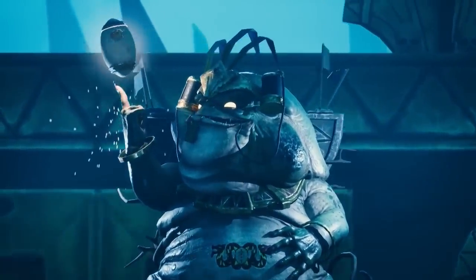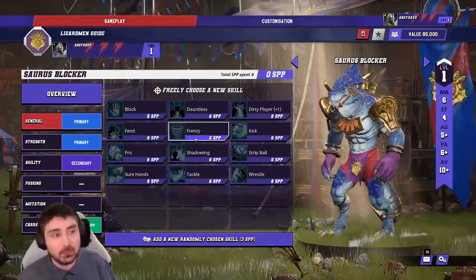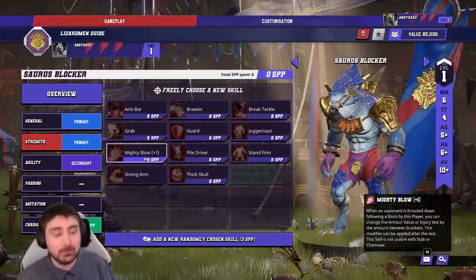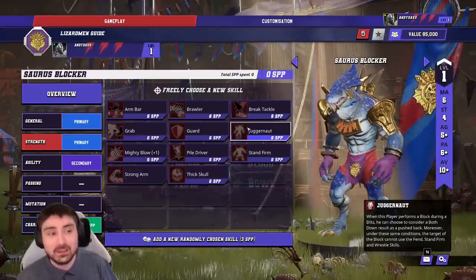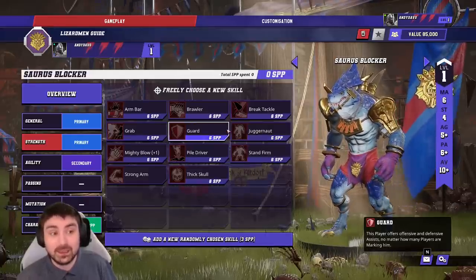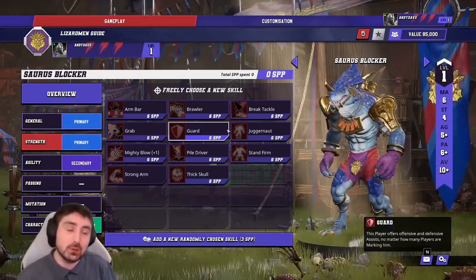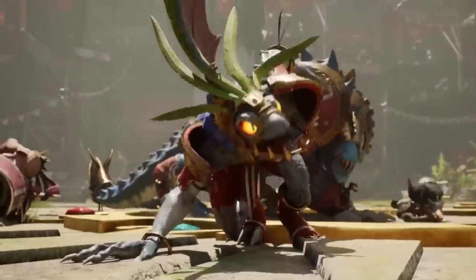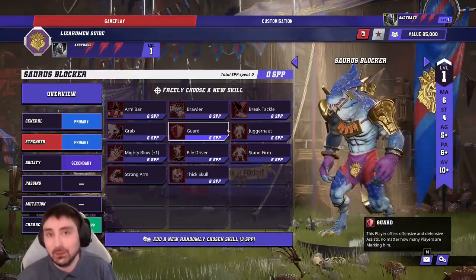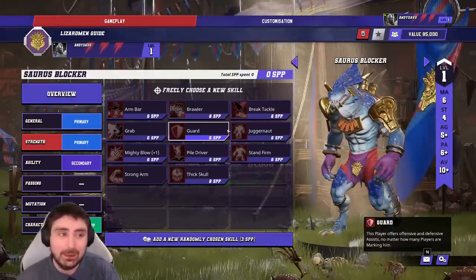For the killer type Saurus: start with Block, then get Tackle and Frenzy in there. Since we're hitting stuff consistently, Mighty Blow makes a lot of sense. After that, consider Juggernaut or Guard — having seven Guard on the team would make a lot of sense. You could have two killers where one takes Juggernaut with Frenzy and the other takes Strip Ball. Ultimately, make sure you've got two Block-Tackle players with Mighty Blow, then branch out from there.